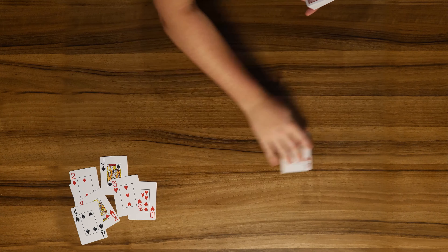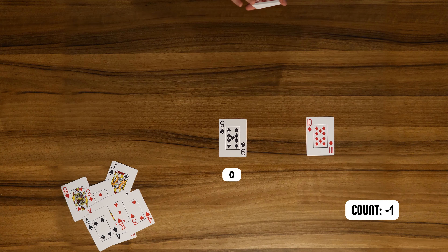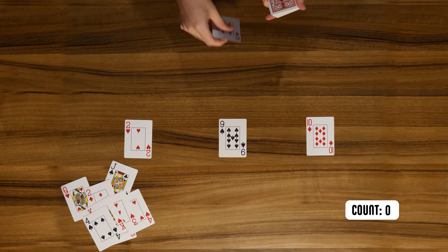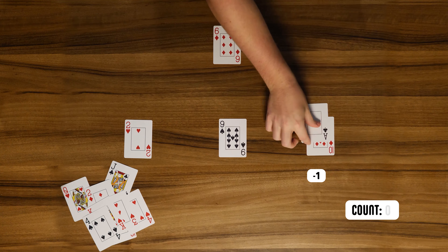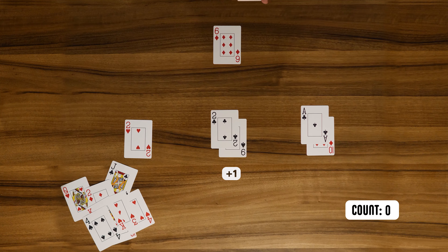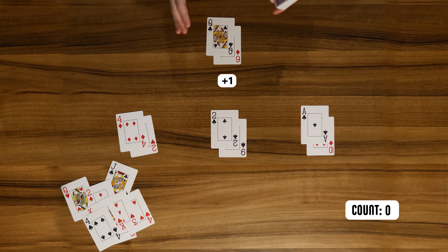We'll play another hand. A ten, making the count minus one. A nine, leaving the count at minus one. A two, changing the count to zero. A six, leaving the count at plus one. An ace, making the count minus one. A two, making the count zero. A four, making the count plus one. And then a queen, leaving the count off at zero.